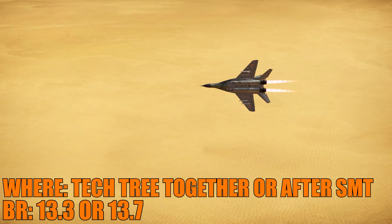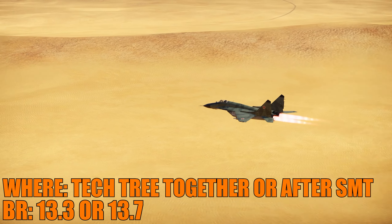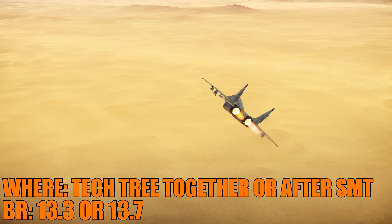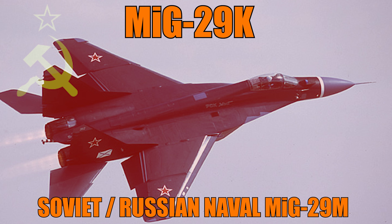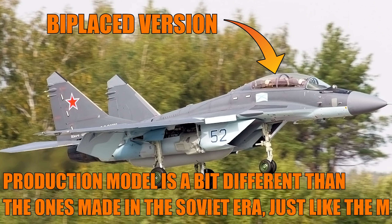The radar would be pretty much the same as the one in the SMT — initially very similar to the Yak-141's radar. It would have two extra pylons, able to carry eight missiles, with R-77s, R-73s, etc. A new cockpit with MFDs means it could carry guided air-to-ground ordnance like TV-guided weapons. In-game it would be very similar to the SMT, but with more power, eight missiles, similar range, no hump, and the same type of armament.